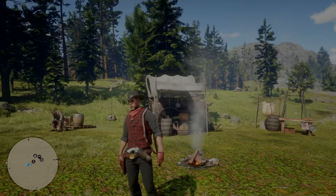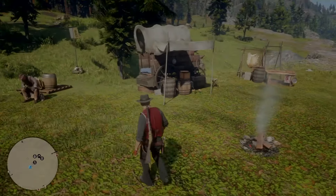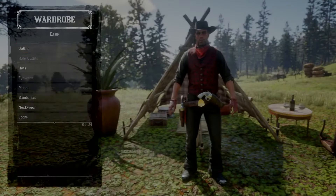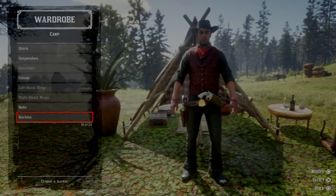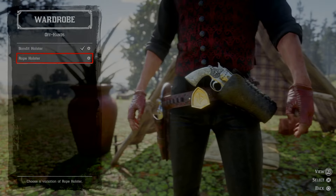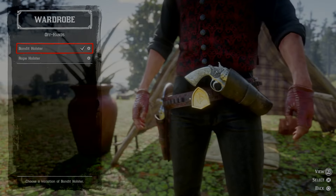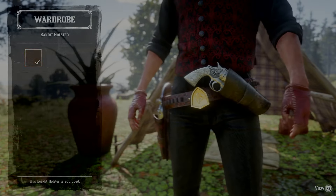Once you purchase it, it'll be in your wardrobe. You can either go to the back of the general store where it shows fitting room or wardrobe, or you can go to your camp and go to your tent. At the tent, open the wardrobe — for me it's holding square — then go all the way down to weapon equipment and you'll see off-hand. Select the bandit holster, equip the color you bought, and you'll be set up for dual wield.